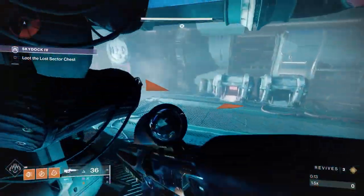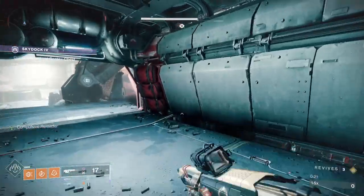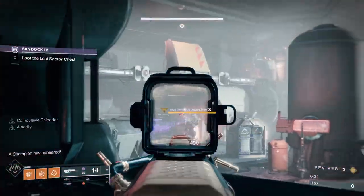First off, if you're trying to get Exotics for next season, fill up your Engram inventory so that when you go into the Lost Sector, all of the Engrams that drop will just go to your Postmaster, so you'll have this for next season.